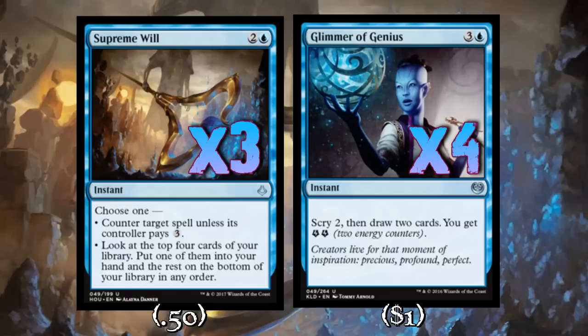Supreme Will is a counterspell all the way up to turn six or seven sometimes. If you've ever felt like it loses relevancy as a counterspell, suddenly you have an Impulse, and that is always incredible. Impulse is such a good card — it lets us see four whole cards, which is a buttload. I really just can't stress how amazing this card has been. It's counterspells 10 through 12 and card advantage five through seven. It's just really always good no matter what because it does two of the things control decks want to do the most, but on one card. That's just insane.